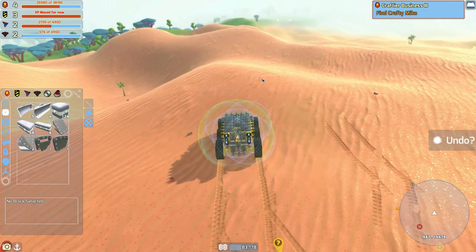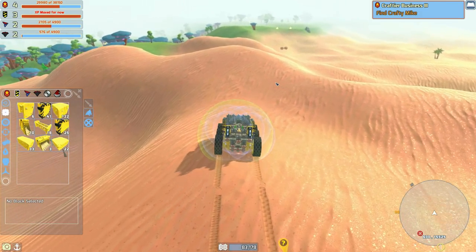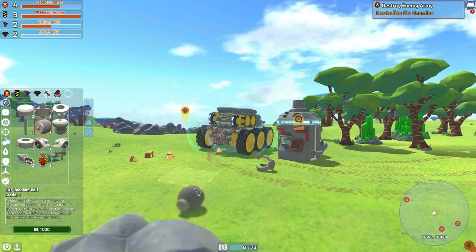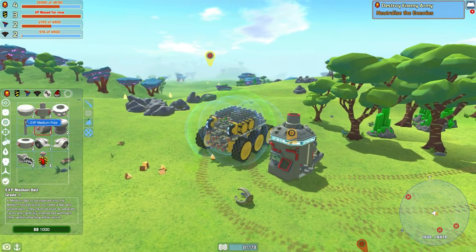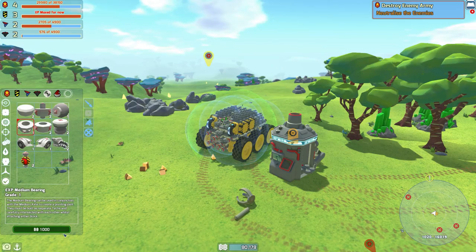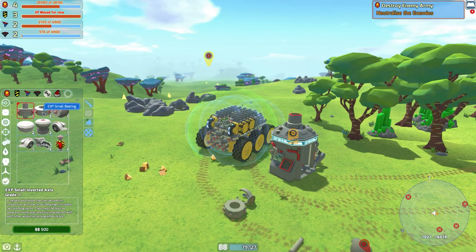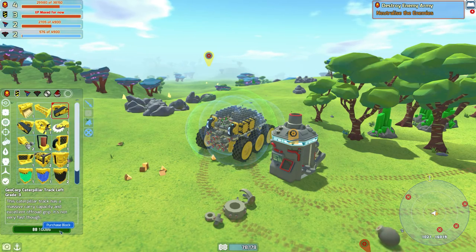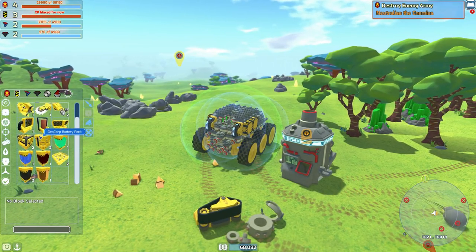Then in the next few episodes we're going to do some major upgrades, because we've had the items for a long time to make a much better, much larger tech. Best trading station ever! We now have the most important part we were missing - the medium socket. We can also get the pole as well, so I think we have every item we could possibly need. A little bit smaller than I thought they'd be, but still absolutely fantastic getting one of those Geocorp tracks.